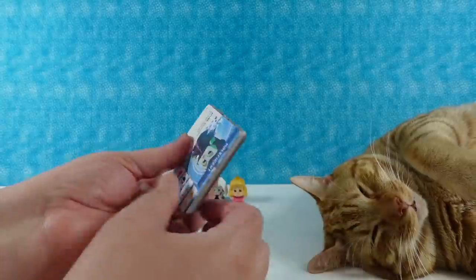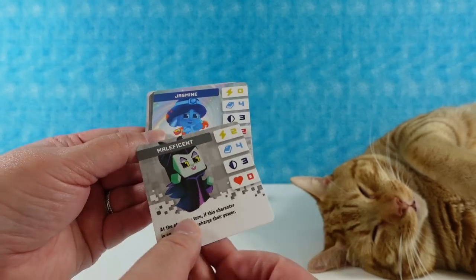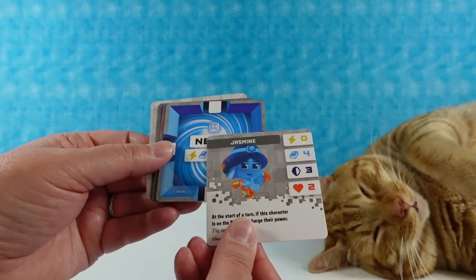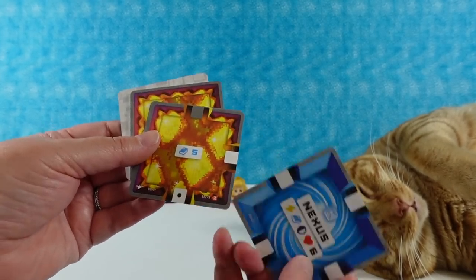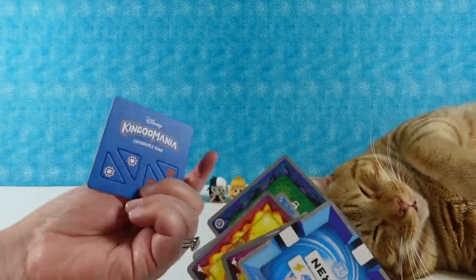Let me show you the cards really quick. Here is Maleficent — she can swap places with any other character. That seems like a good skill. There's the other side. And then we have Jasmine as the glitch figure. And then of course our game pieces — I like the artwork on these a lot. There's a whole bunch in here.